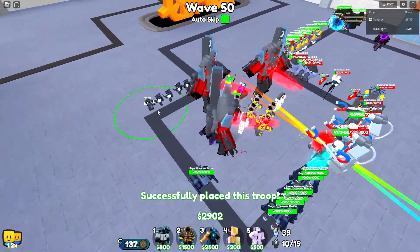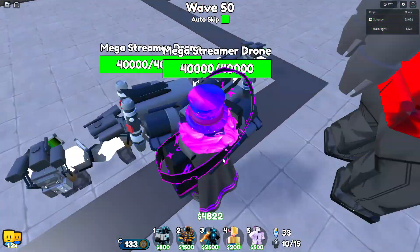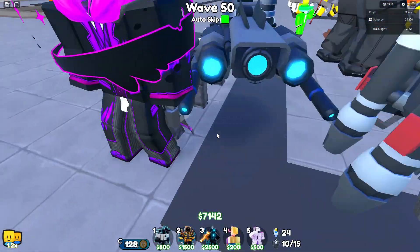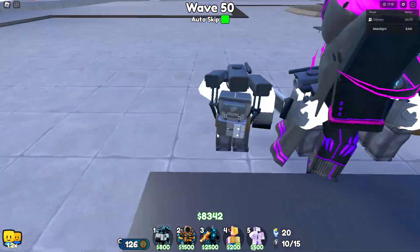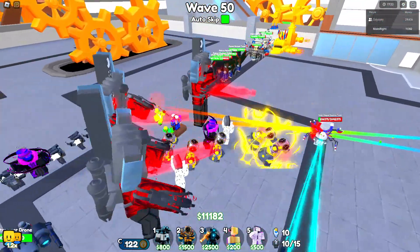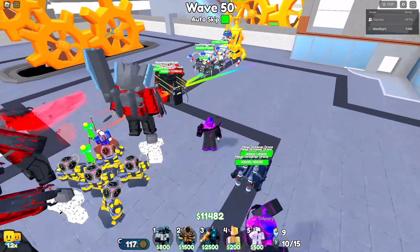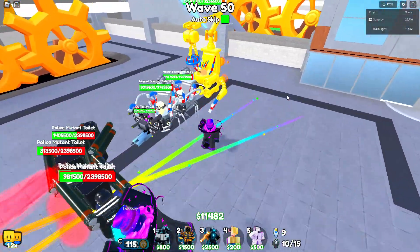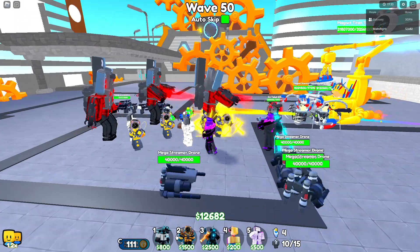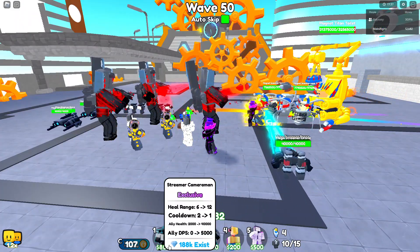We have the whole entire streamer squad right here just chilling. This is how he looks — he has three cameras, a tablet, and a cool mechanical backpack. Let's just beat the boss real quick. The Streamer Cameraman is a good unit — can heal allies and has good ally health.